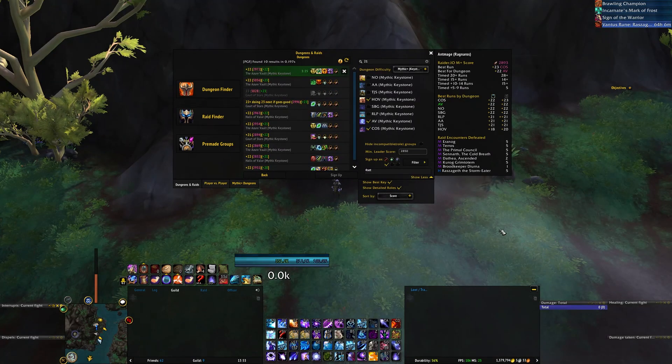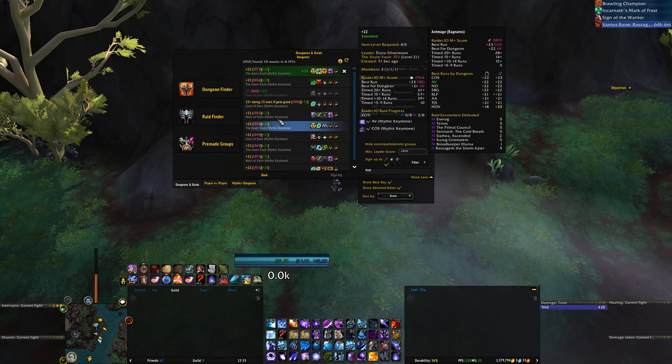In addition to simple and quick signups, you also have the ability to still see all of the specs in the group. So if you notice that all three DPS spots are covered, you can simply cancel the signup.